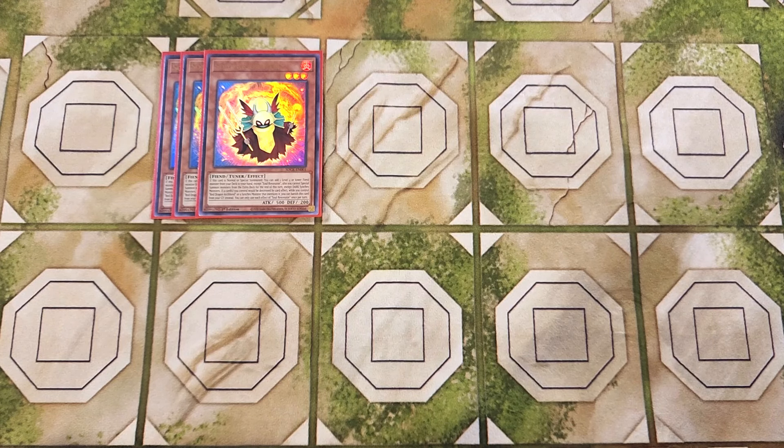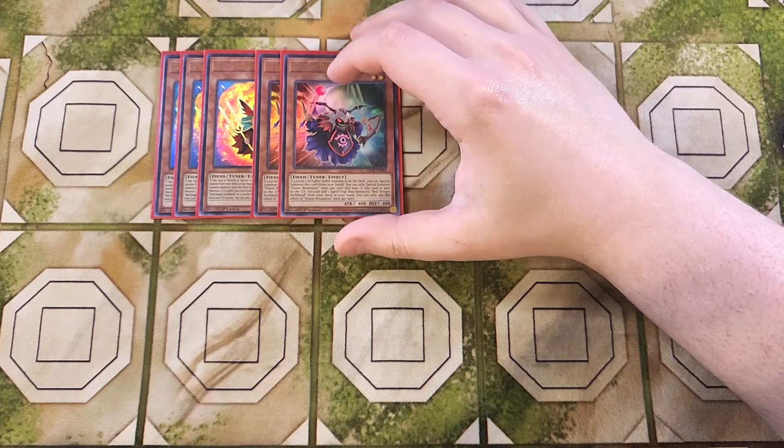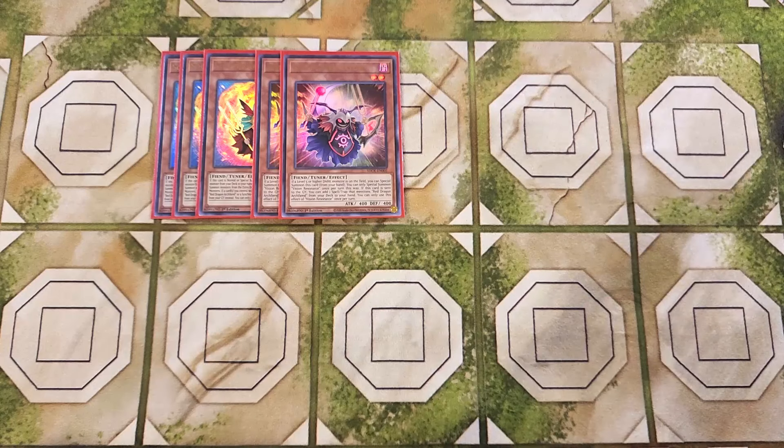We then play two copies of Vision Resonator. Vision Resonator is an amazing two-of in the build, and if you have a level five or higher dark monster on the field, you can special summon this card from your hand. And if this card is sent to the graveyard, you can add a spell or trap that mentions Red Dragon Archfiend from your deck to your hand, which is a really powerful effect to be able to search out cards like Crimson Gaia or Red Zone.